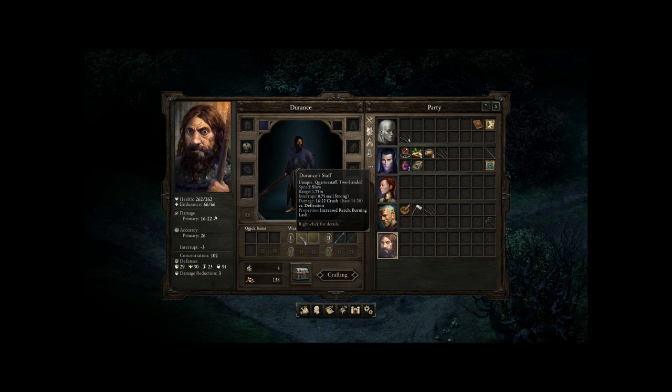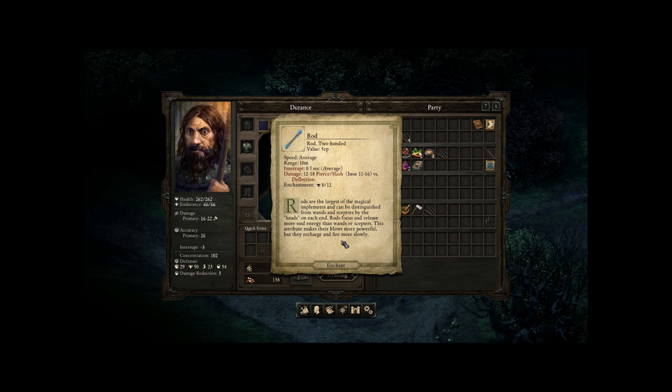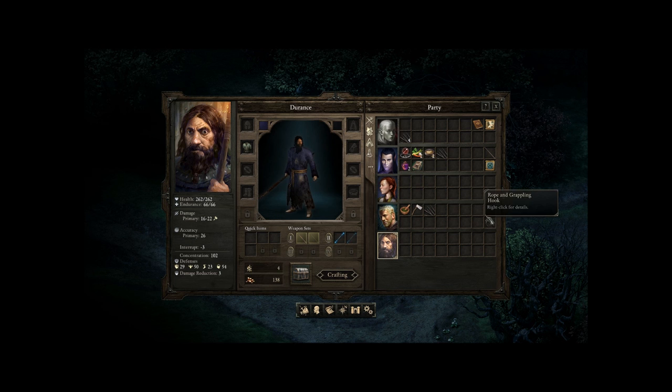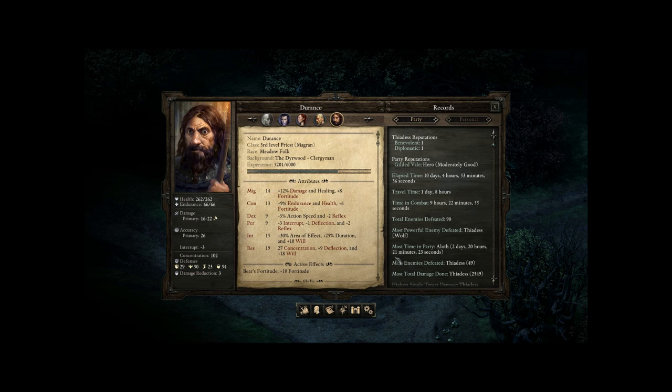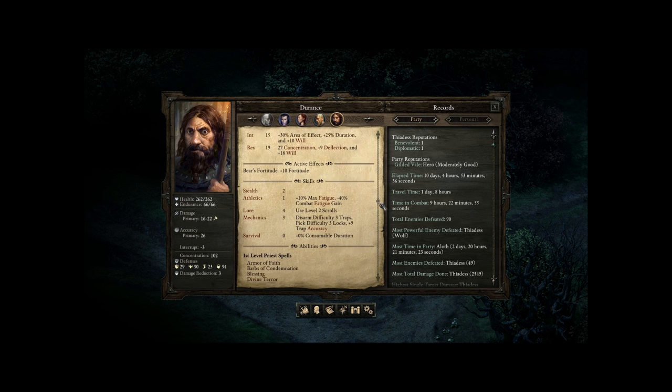Unique quarterstaff, two-handed. Properties: increased reach and burning lash. Nice. He's also got a rod - you can focus and release soul energy with these. And with wands too? He doesn't have much other than that. He's a third-level priest. Excellent - that's what we need, a priest. Now, what about Magran? I want to find out about Magran. I really need to look at these spells. This definitely changes the game up.